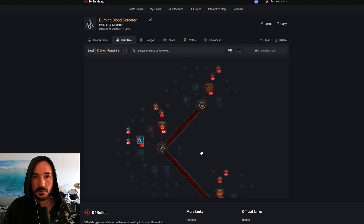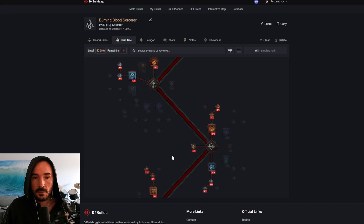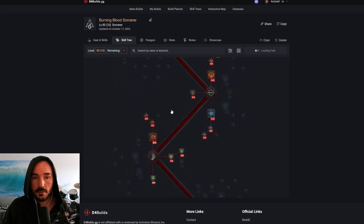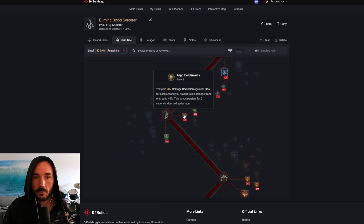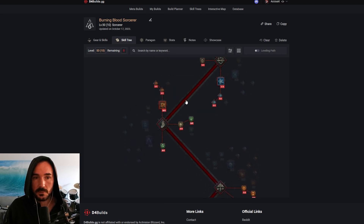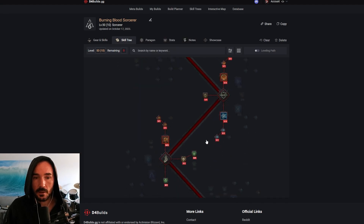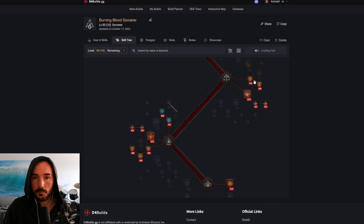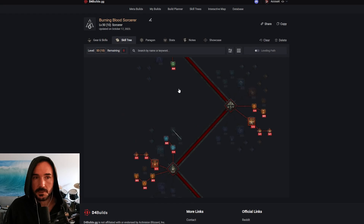Let's take a quick look at the skill tree. You can see where the points are distributed. We have a couple passives: Elemental Attunement one point, one point in Align the Elements, three in Mana Shield, three in Conjuration Mastery. The only ones we're maxing out are Incinerate and Hydra, and then three in Crippling Flames, and then three passives maxed, and then Combustion.